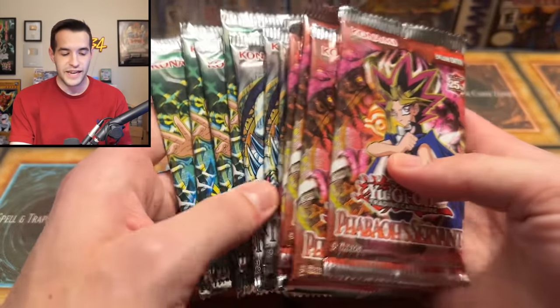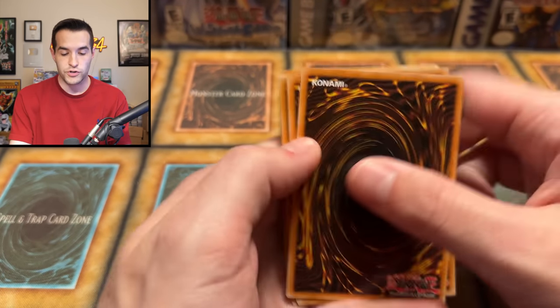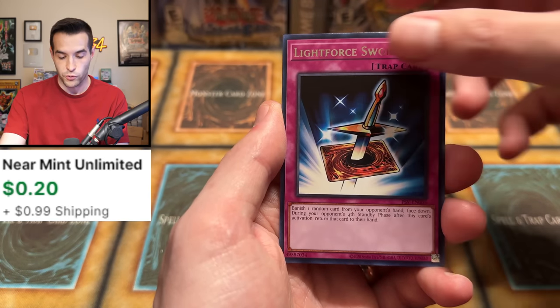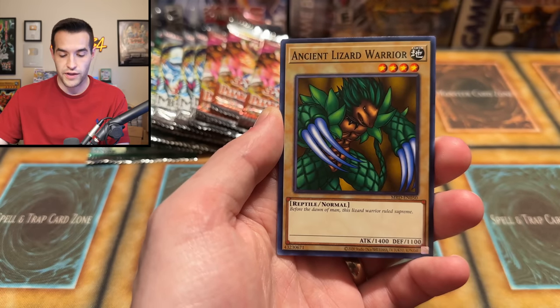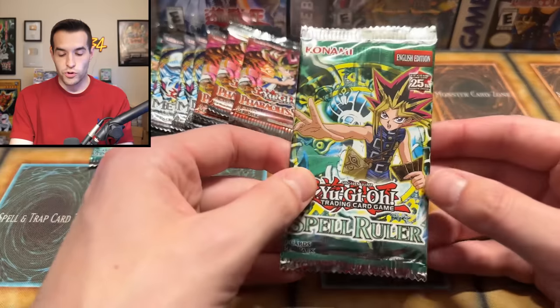We also have a few legacy packs to open today — Metal Raiders is included, Petit Moth potentially. Let's open one of those before we get into the error packs. Ground Clouds — we have Light Force Sword from Yugi and Insect Imitation. Metal Raiders: seven colored fish, Sangan the Dark Clown, Tremendous Fire, the Ancient Lizard Warrior, Kochi Kazi, Shield & Sword, and an Armored Lizard.